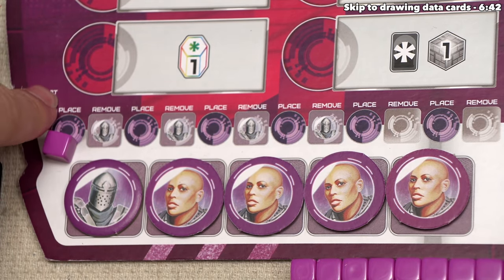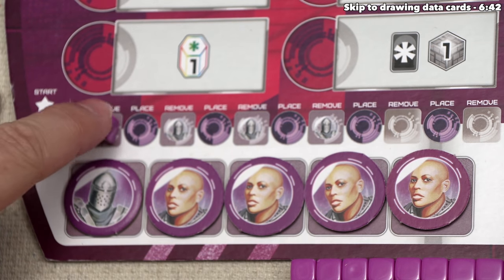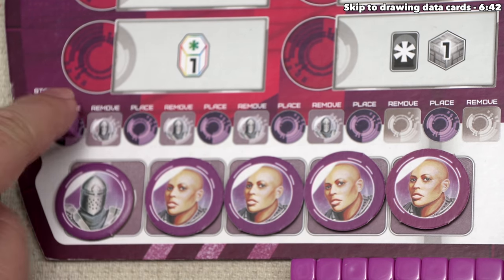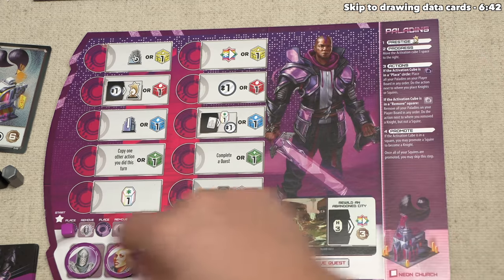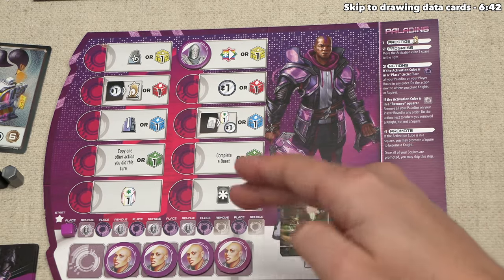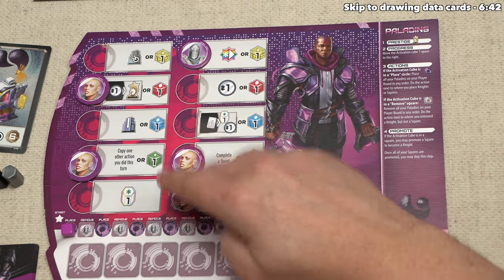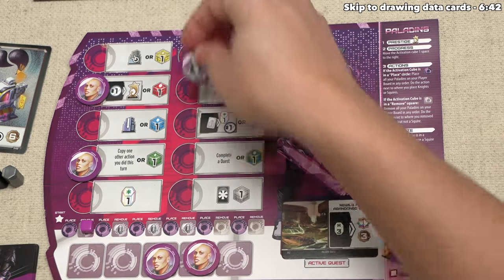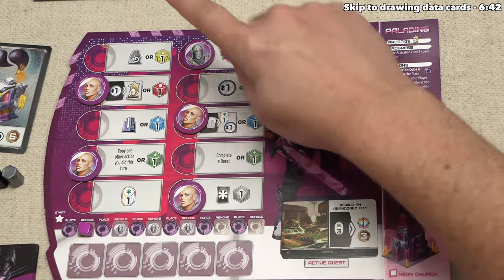After the prestige step, we move to the second step called Progress. The rest of these steps are specific to the paladins. For the progress step, we move the activation cube one space to the right. We placed a favor token on the start space at the beginning of the game, so we move it once to the right and perform the specific action listed there. This track has 12 different spots, and we move once per turn in this 12-turn game. On this turn it says 'place,' meaning we place every knight or squire token out onto our board to perform actions. On our next turn when we slide to 'remove,' we remove those tokens and only activate locations that had a knight token.